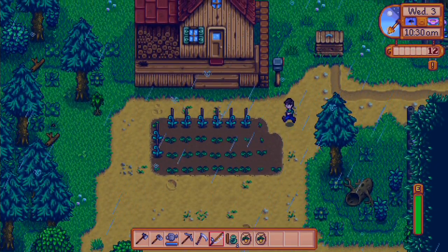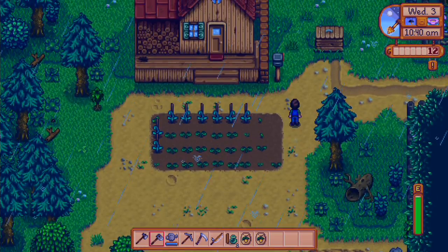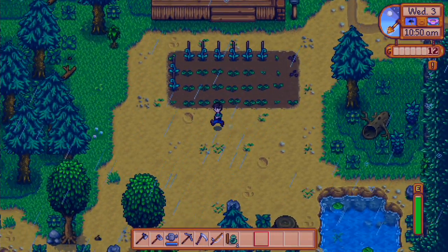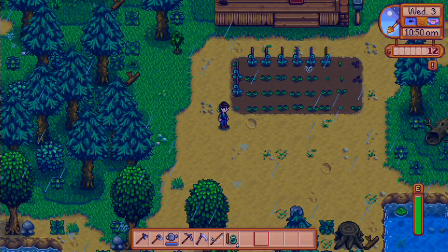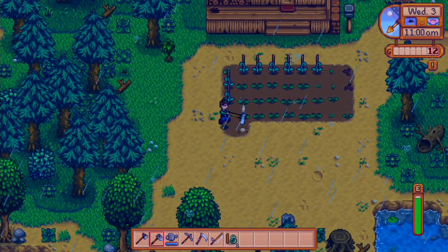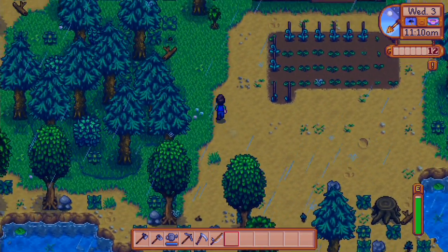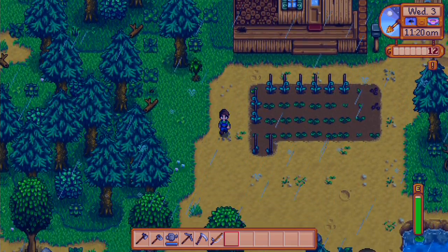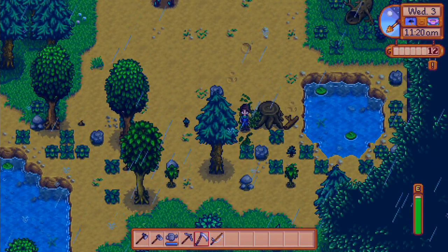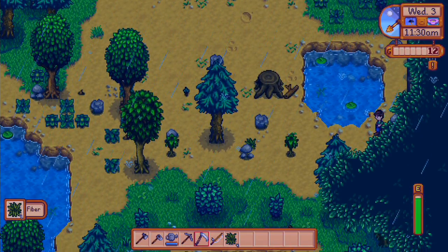Let's go ahead and put a parsnip here and another parsnip here, then we have two more beans. I don't want to surround this whole thing — I want to be able to get to everything — so let's just start another row. We have a bunch of energy left today, so let's start clearing all this area and chopping down the trees. We'll use our scythe first to get rid of all these bushes — we can actually sell these things as fiber, and I think we can use them to craft stuff too.